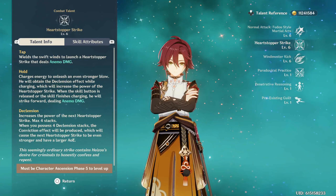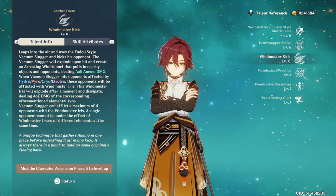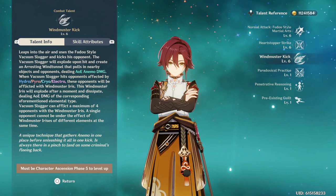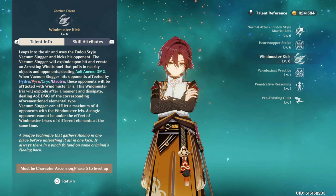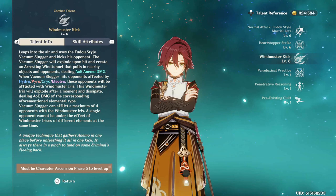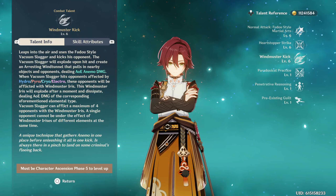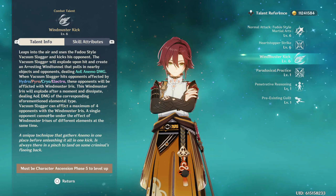His burst is called something like Mustering Kicks — it's similar to Scaramouche's burst. He does a kick that groups and pulls in enemies, dealing a bunch of damage, then it explodes for more AOE Anemo damage. Whatever element enemies are affected by gets swirled. He's like a four-star Scaramouche in this aspect, but he's honestly a great four-star character — one of the best new four-stars to come out.